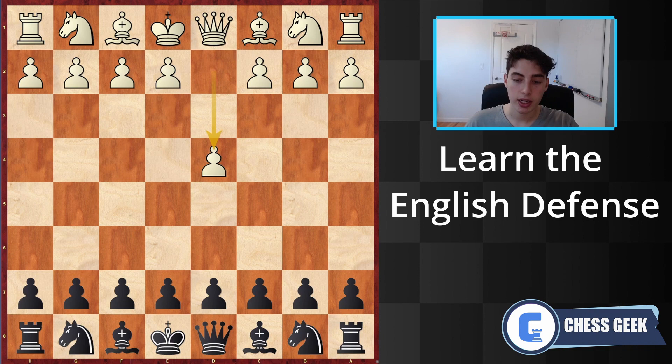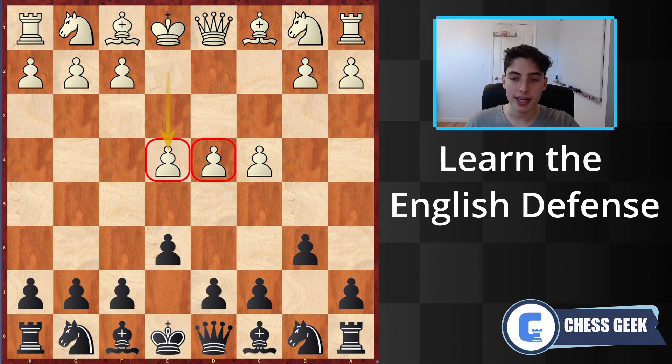For example, after d4, you can play e6 or b6 and get this sort of setup where white takes full control of the center with pawns. In the meantime, we are going to fianchetto our bishops, develop our knights, and try to strike in the center with a variety of pawn breakthroughs: d5, c5, and even f5.